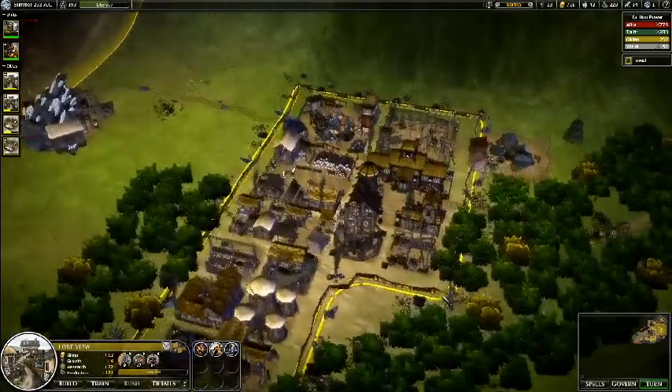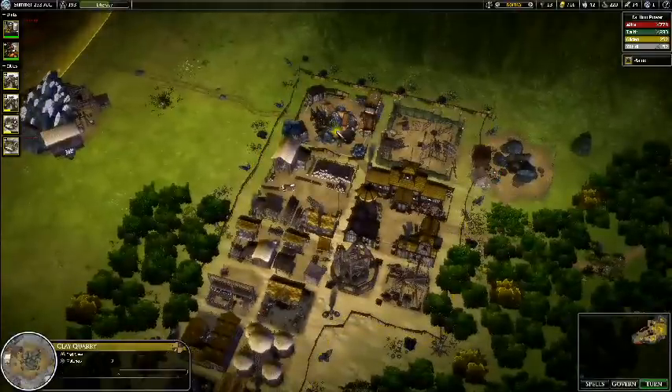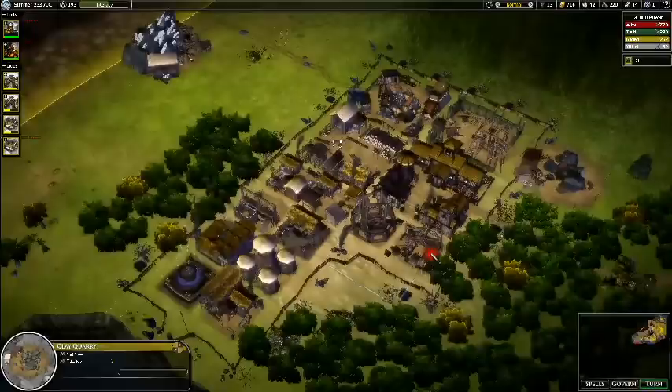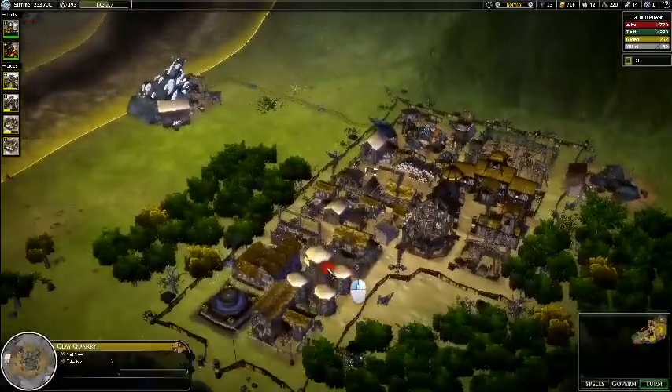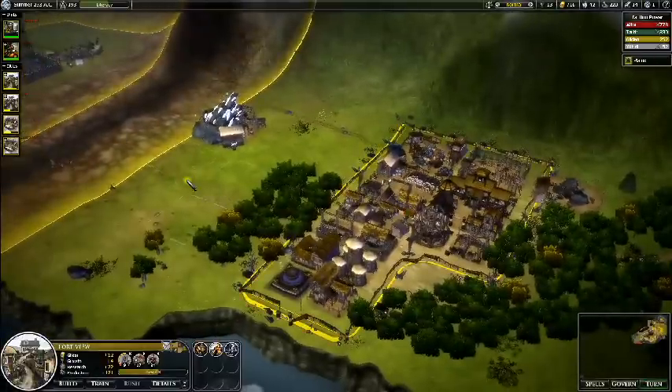They've got a clay pit and an iron mine here. It gets plus one for settling near each, plus a natural of four, plus one for mining the clay — so seven materials total. It's a huge bonus. I'm going to turn that into a war machine pretty soon. It just needs to finish building what it needs to build.